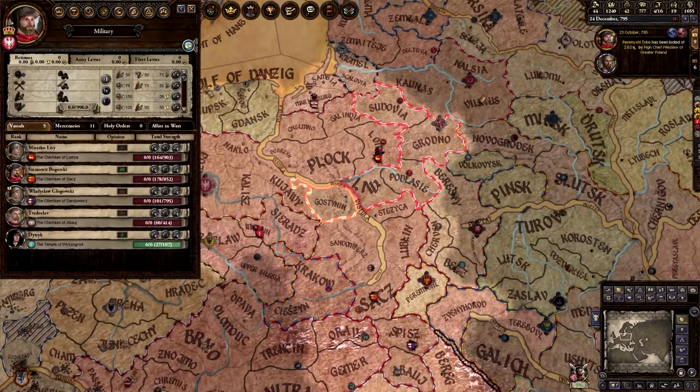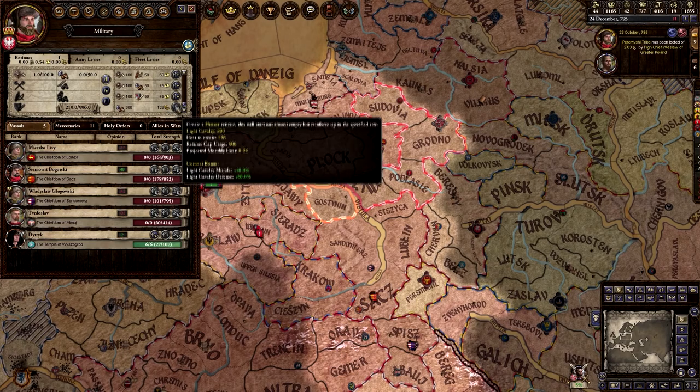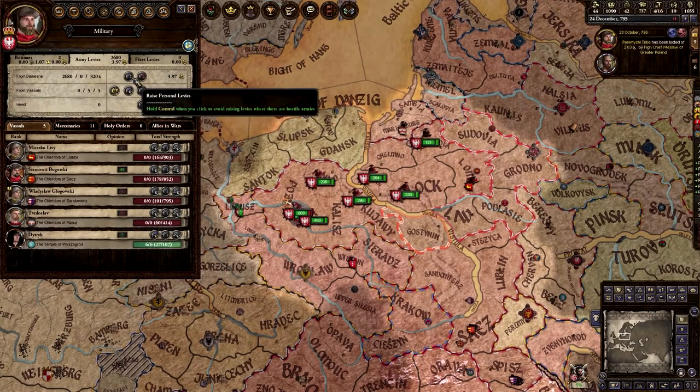Now we have formed the mighty Kingdom of Poland — maybe just a little bit of border gore, but what is truly a playthrough without some? With Poland now consolidated, you are now one of the mighty kings of the Slavs, and you can forge your own mighty Adidas tracksuit. Eastern Europe is now your oyster, and you can do with it as you will.